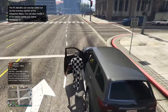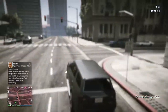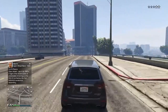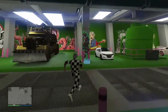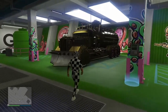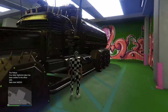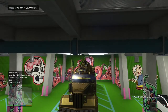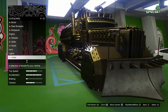Once loaded back into GTA Online in an invite-only session, grab a street car and head over to your Arena War. Once you've made it back, hop in your Cybertruck, scroll down to Sell — but you need to join somebody in a different targeting mode, otherwise you'll get an infinite black loading screen.